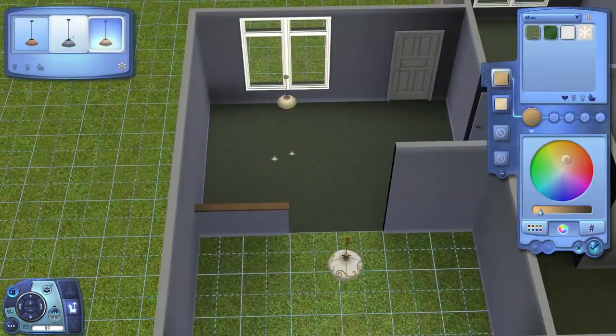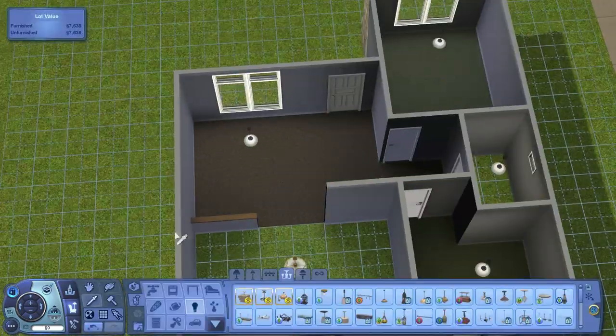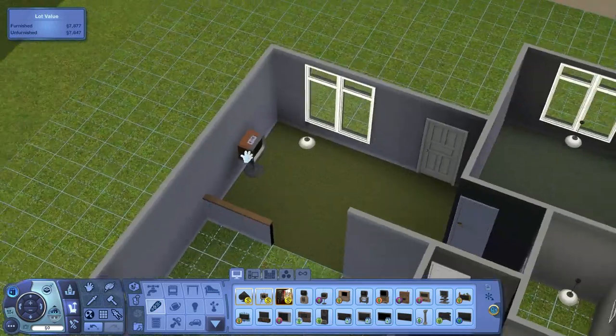I had to leave it unfurnished in order to keep it under the price. But like I said, it is there and will be good in the future if you move a family in and they have a kid or something - it should be pretty easy to be able to afford a crib on top of this house after a little bit of gameplay.